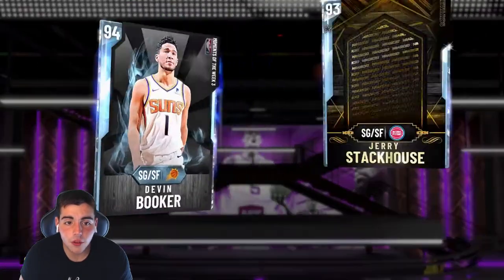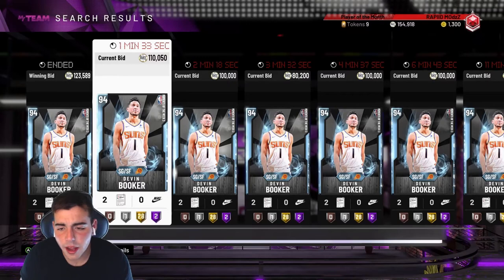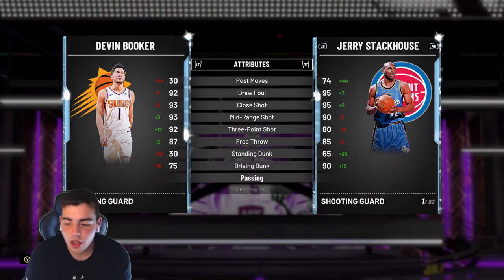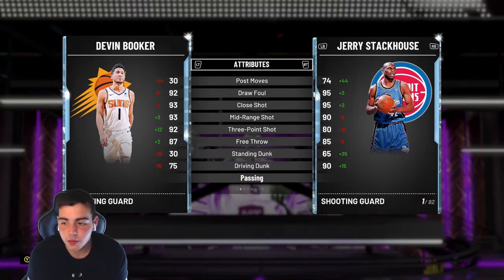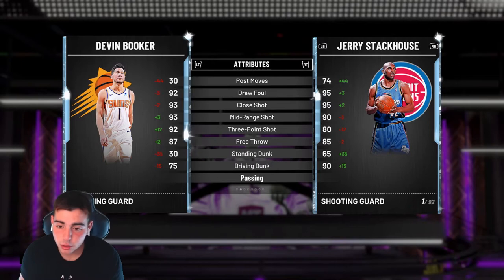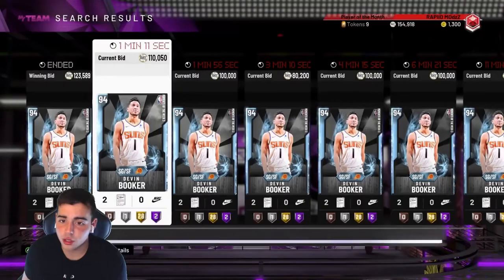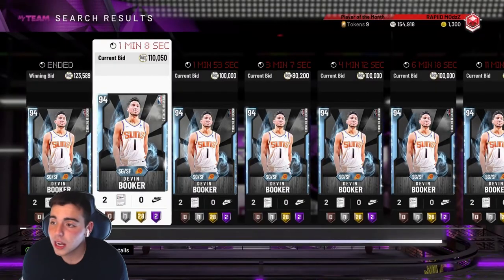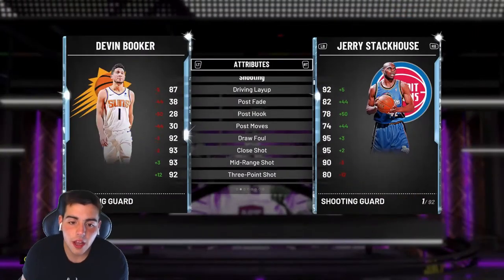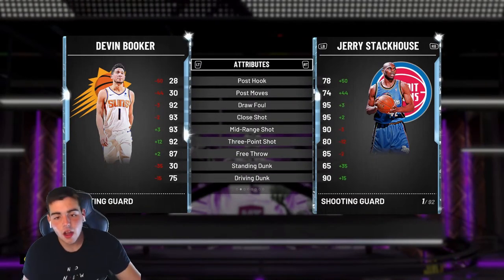That kid just won it for 100K — that's crazy. So right now if you buy these cards, Booker and Russell, and you do the separate Lillard set, you're stuck with three guards that cannot play defense, they only can shoot. In about a week you're gonna verse kids with pink diamond Stockton, pink diamond Kuzma, a bunch of diamond players with defense. These cards are gonna be unusable because you're gonna verse kids who are running clamps and the best defensive players in the game.